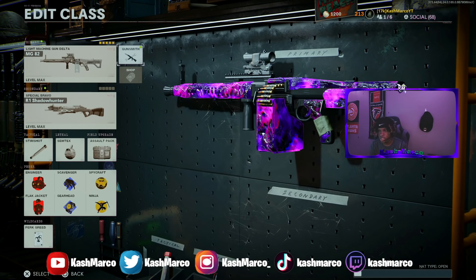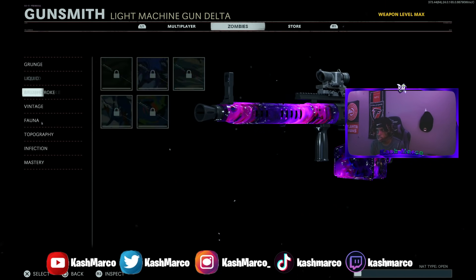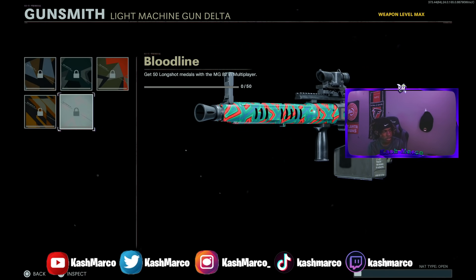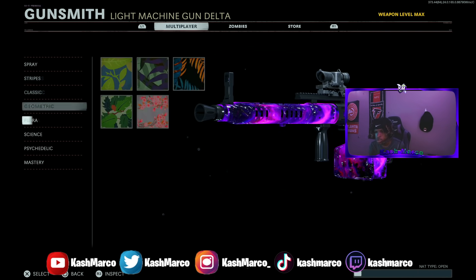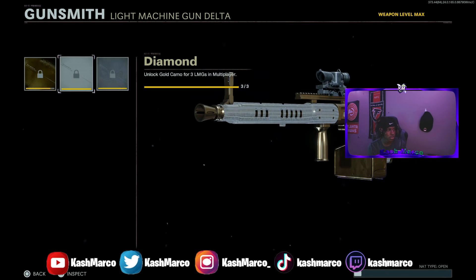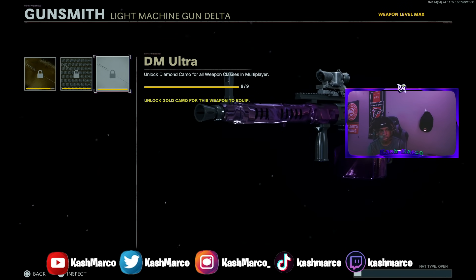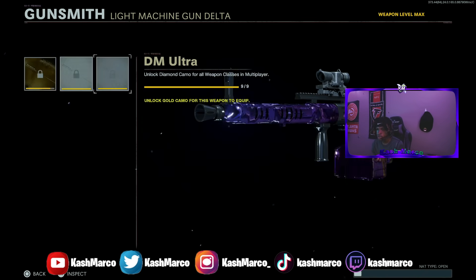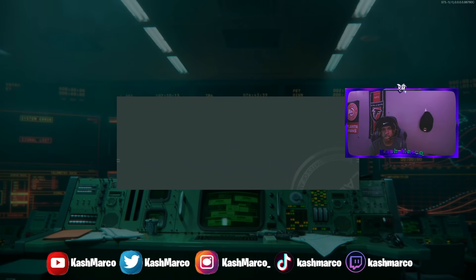To show you guys that this glitch actually works, I only have dark aether done on my MG82, so the five challenges I need done is getting long shots. I'm going to be getting 50 long shots in this custom bot lobby to show you guys it actually works and it counts towards camos on every gun in the game. I need five more camos — I'm 30 out of 35 for gold camo. Once you unlock gold it unlocks diamond and also unlocks dark matter ultra on the weapon, so today I'm going to get dark matter ultra on the MG82.